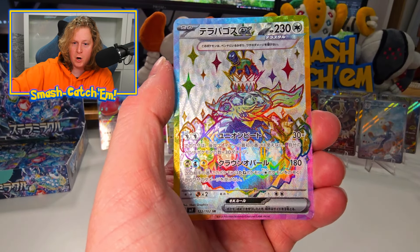Look at all the colors through here — that's nutty. There's our full art. Is it possible to still get something else fancy in the box? Maybe. I've done it before — like that 151 box I did on stream about a month ago, where we'd pulled the Master Ball already, pulled a full art, and then literally the last pack had an alt art Charizard in it. It wasn't a god pack — it was just a Charizard in there. Anything can happen with a Japanese box, but probably not that anything.